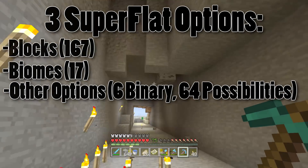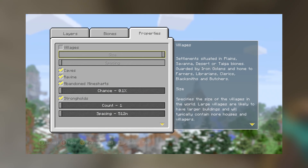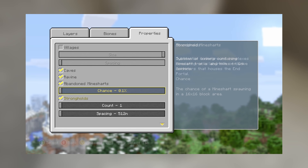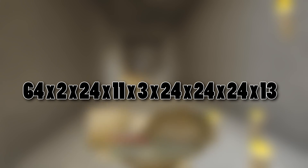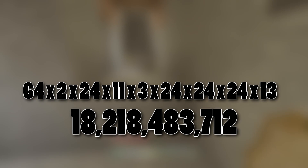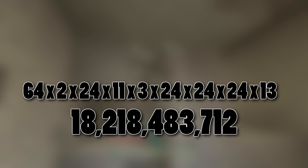After that there are a bunch of options with sliders attached to them. For instance, there are something like 24 different options for the spacing between villages, then two options for how big the village can be, 10 options for the spacing between mineshafts, 11 if you consider having it on or off, and then all these other things. If we multiply those all together — 2 × 24 × 11 × 3 × 24 × 24 × 13 — we get a pretty big number.